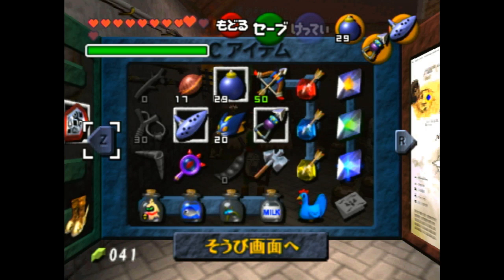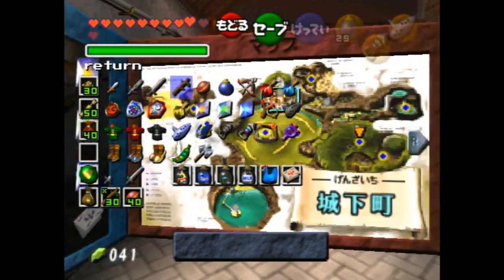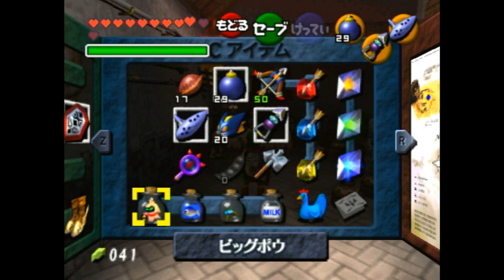Equip Swap causes some routing issues though. It works by equipping an item over the first item slot that the cursor moves to from either side of the screen, and that item slot also needs to be normally equippable. The cursor will always move to the highest item in the closest column, so you'll see here the cursor will always move to Deku Stick. But Deku Stick can't be normally equipped as adult, and neither can the items next to it. So if adult wants to Equip Swap from this side of the screen, all three of those items need to be gone so that the cursor goes straight to Bottle.